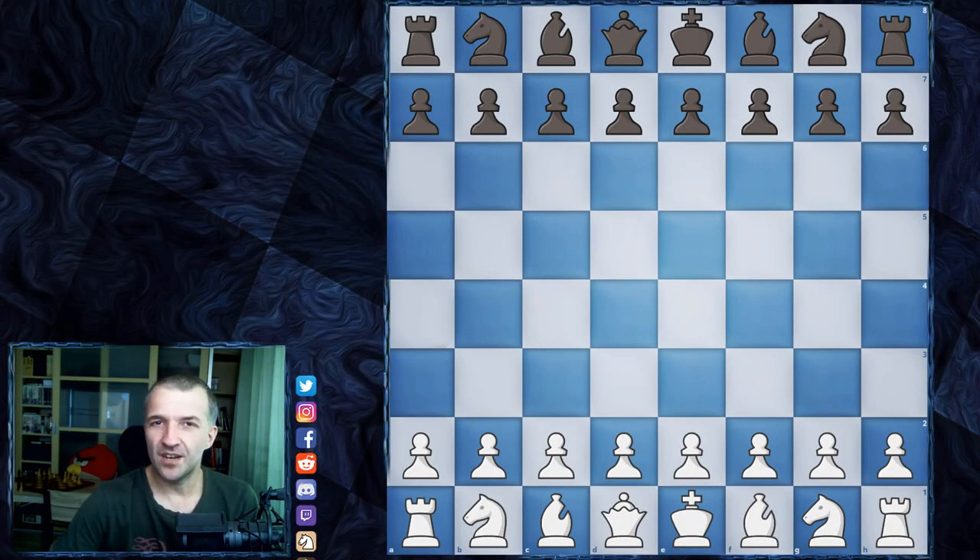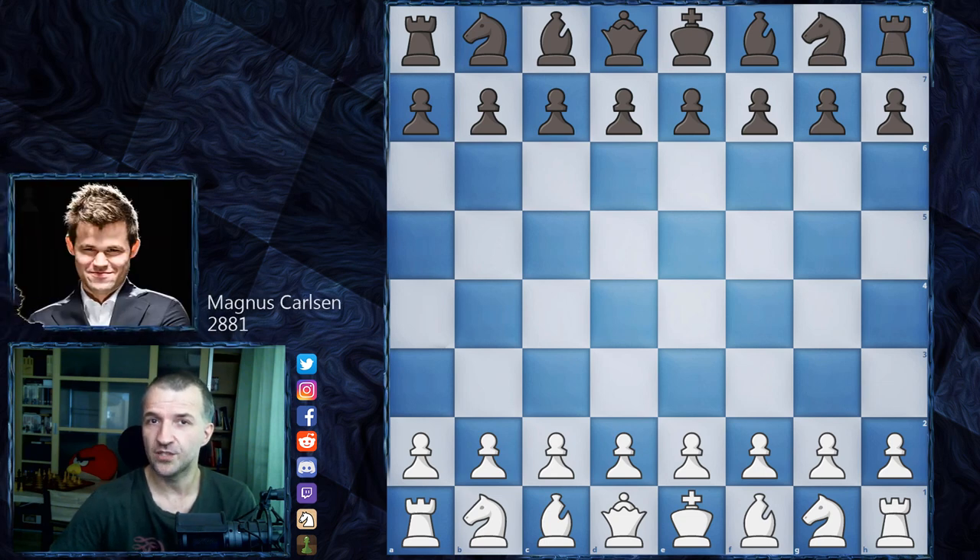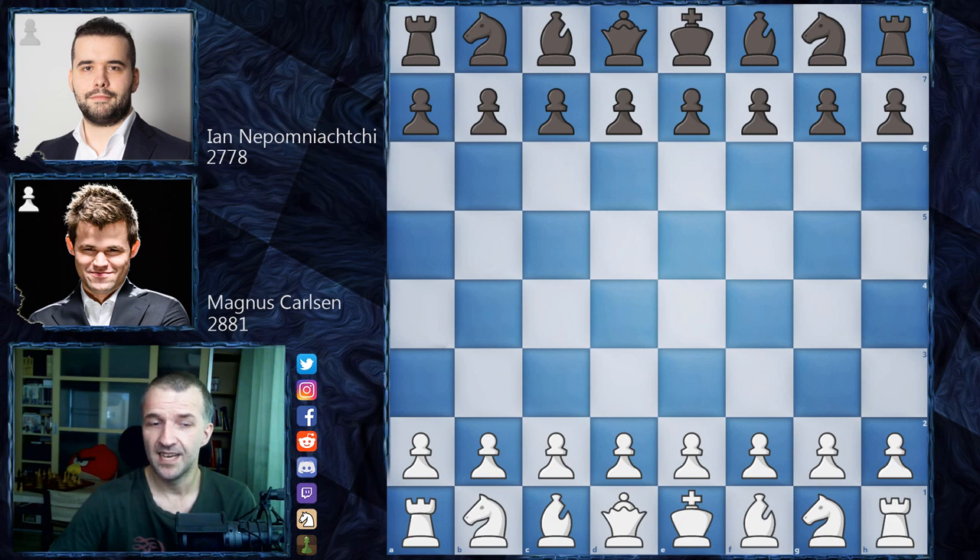Hello, Mordimers here and welcome to the semi-finals of the Skilling Open 2020. Today I would like to show you one of the games where Magnus Carlsen plays as white and his opponent Jan Nepomniachtchi plays as black. Without further ado, let's jump straight into the board. We have d4, Nf6, c4, g6.